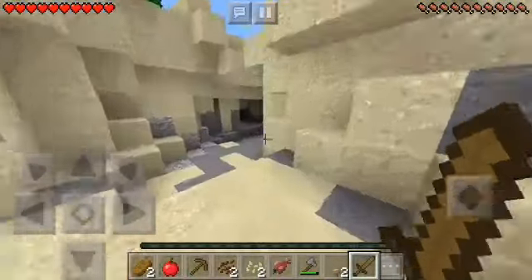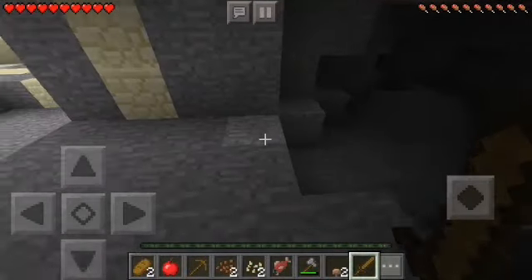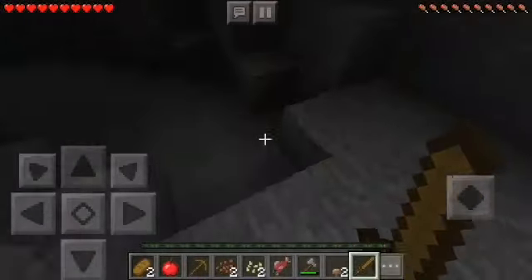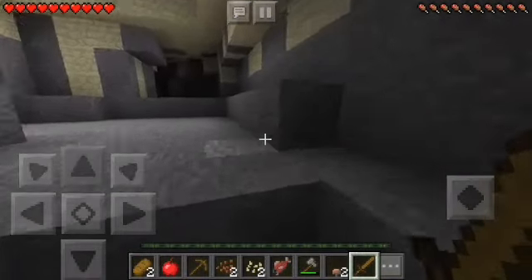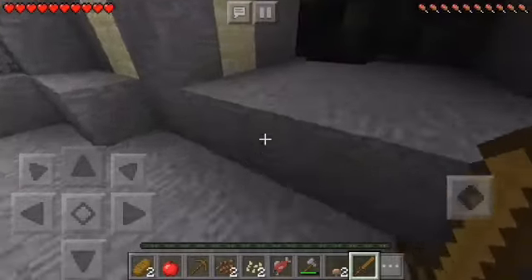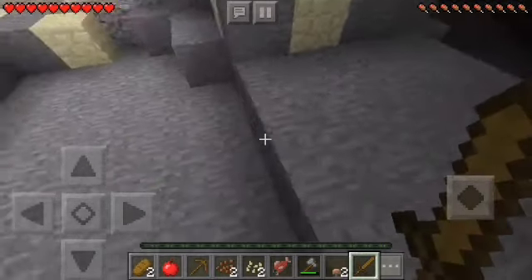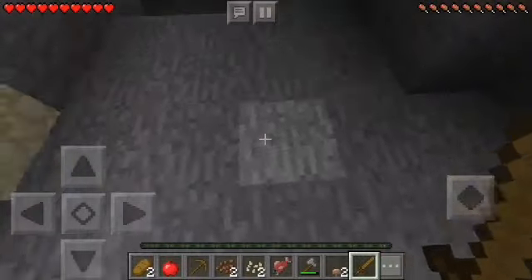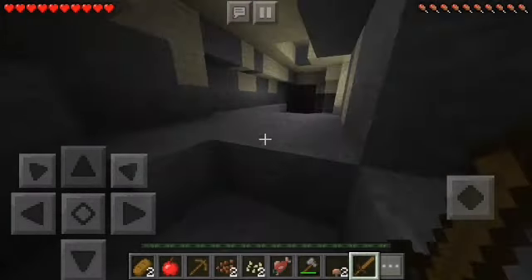Let's go to the spider spawner area. What? It's not here anymore! There used to be a spider spawner over here — now there isn't. There was a spider spawner right over here. I've played on this seed before, and I know for a fact there was a spider spawner over here. How is this possible? Yeah, it's not here anymore.